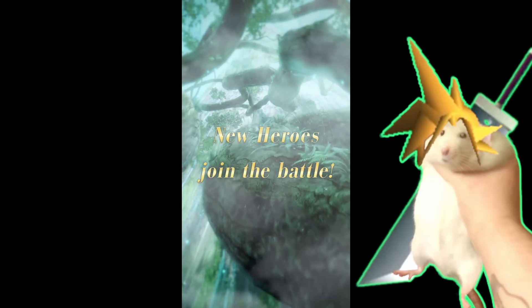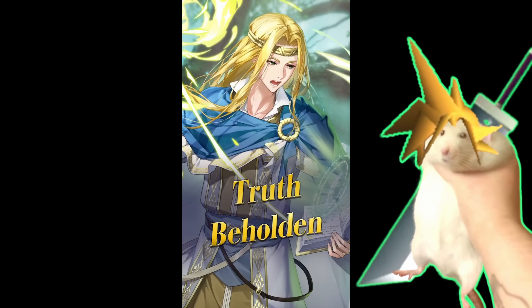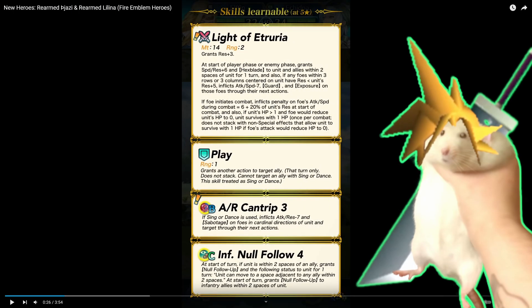We've seen this giant lady in the other modes as like a demo before. Who the hell is this? He's got a perf — Light of Etruria. Res plus three, so you get res plus three, but you don't come with like ploy or anything — that kind of sucks. Player phase or enemy phase grants speed and res plus six and hexblade within two. Hexblade is a fantastic effect.